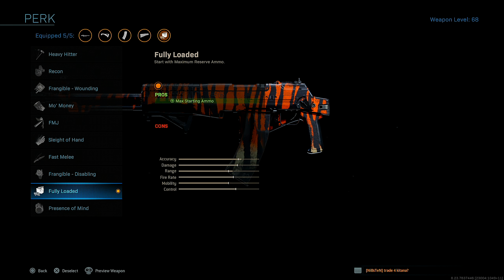Lastly, I got the perk Fully Loaded to start the game out with max ammo, because you can't really find many 7.62 rounds off people's guns. I don't run Scavenger and I'm not trying to throw down ammo boxes in game, so that's why I run the Fully Loaded perk. The gameplay you guys are going to be watching is a nuke on the map Harbor. If you guys enjoy today's video, please be sure to leave a like and subscribe to the channel if you are new.